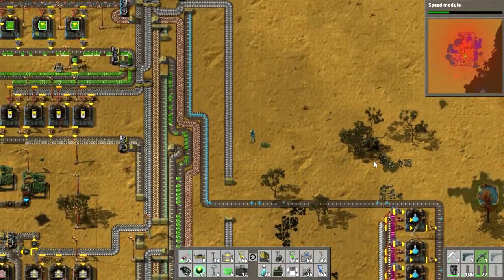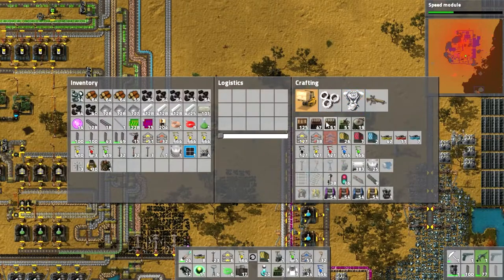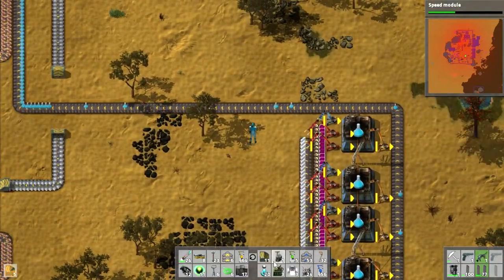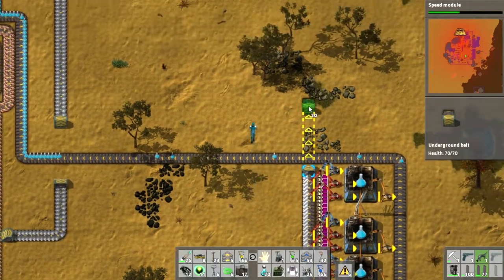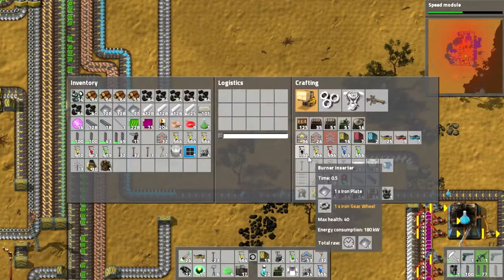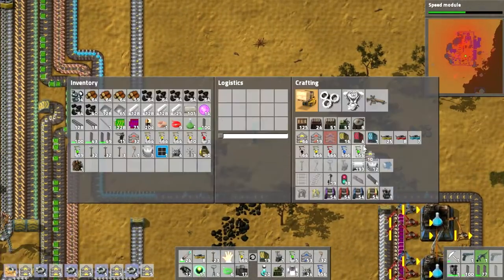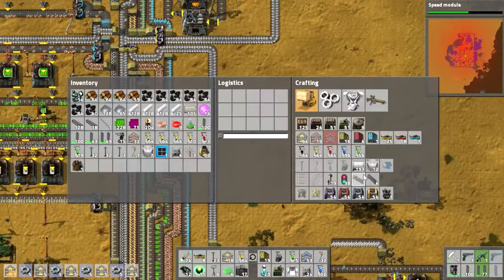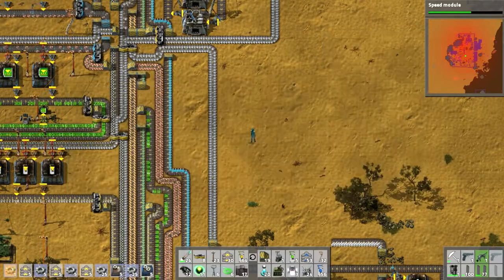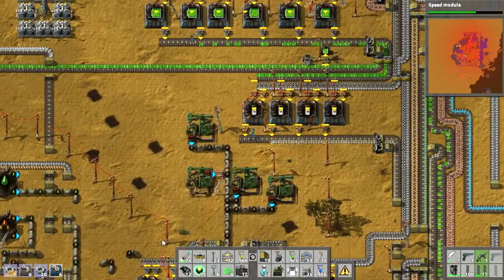Engine units require steel, pipes, and iron gear wheels. Let's grab some steel and make a bunch of these. We need assembly machines to make the pipes — we don't have any on us, so let's just cancel that and grab some express transport belts from here.